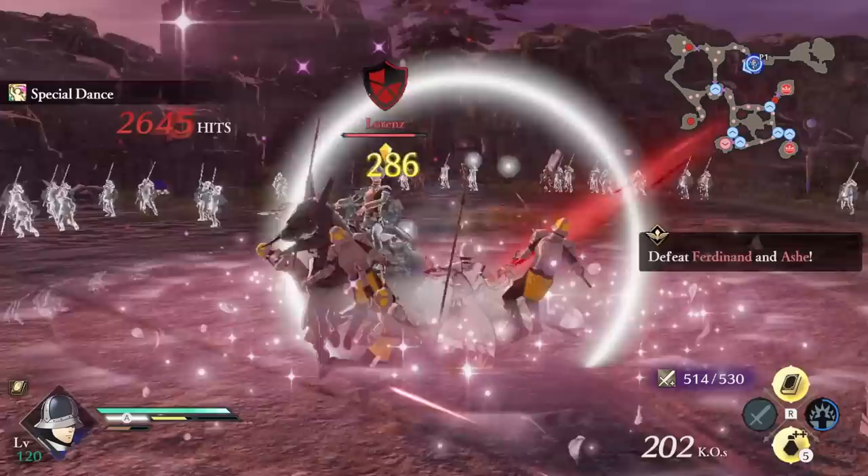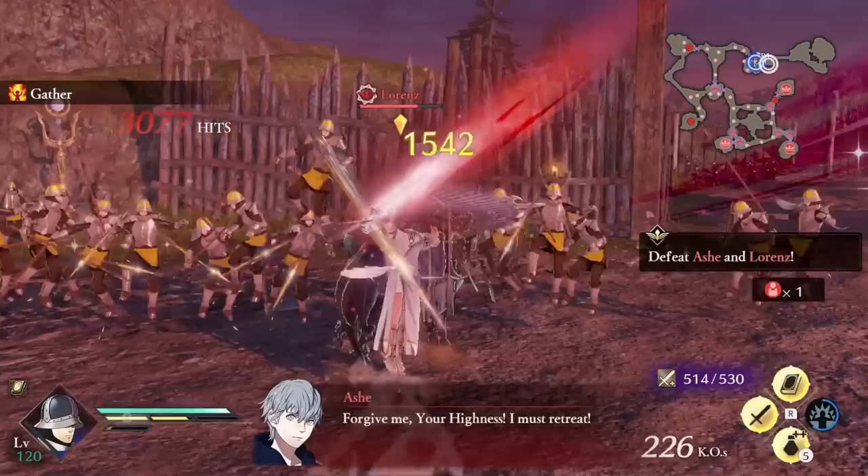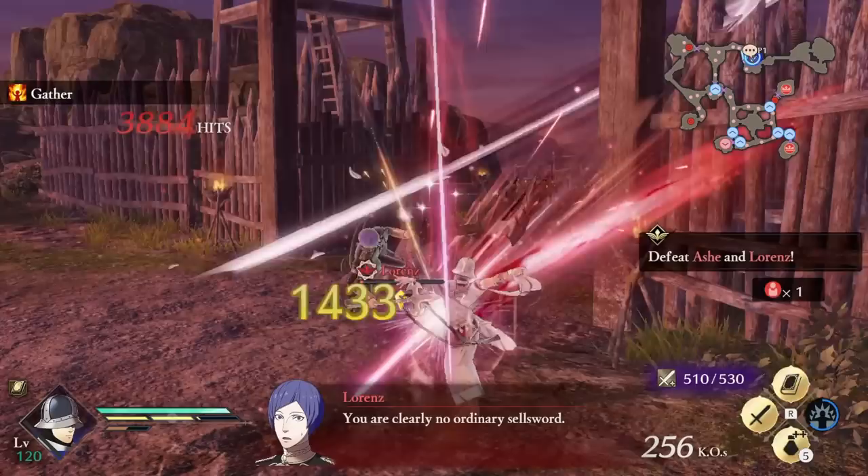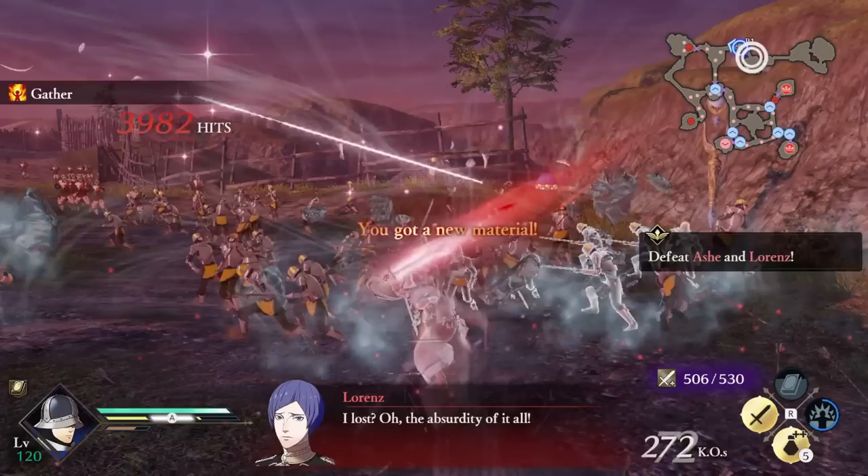And this is where I blow your mind. Gatekeeper's best class is Dancer, giving him the name Frozen Dancer. This build is very different from what I normally build. By considering how late into the game you get Gatekeeper, I wanted to give him the best build possible. I haven't made any Dancer classes up until now, but you're gonna see why in a moment.